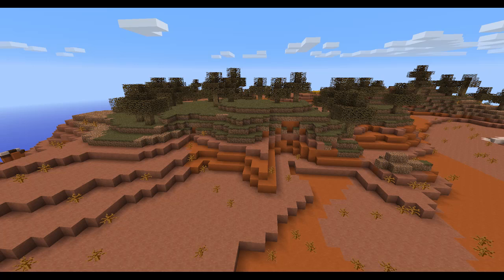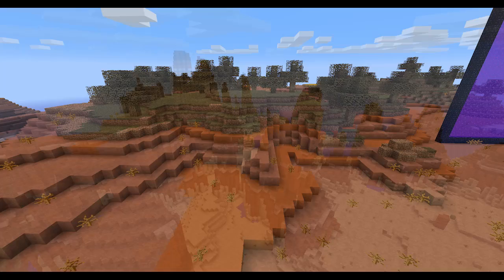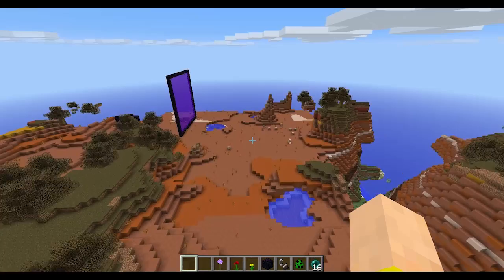While we're flying around this mesa, they actually went through and changed the way mesas generate. I've got some screenshots to compare — the first is the old generation and the other is the new. They removed some of the thickness of the orange layers, which makes them look a bit more natural and not quite as colorful as before. I'm glad they didn't change the red and yellow stuff at the top.